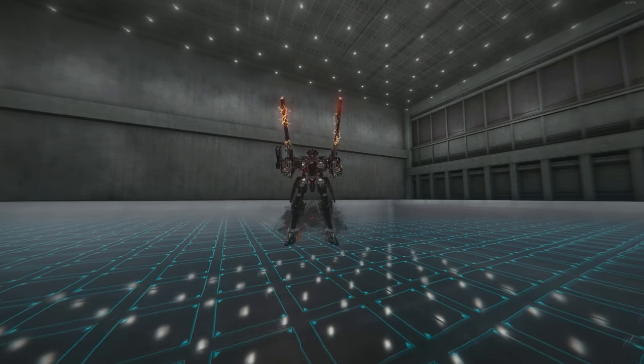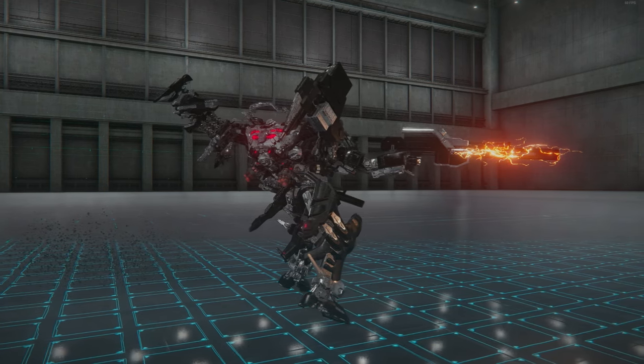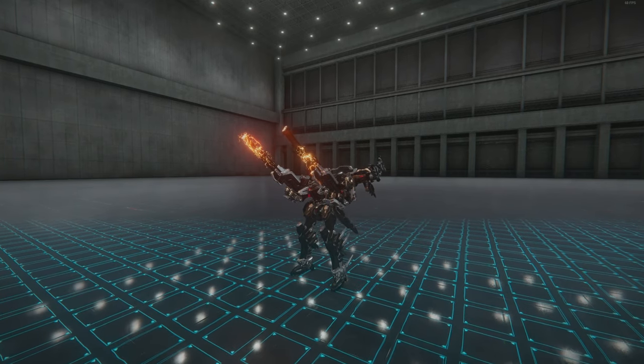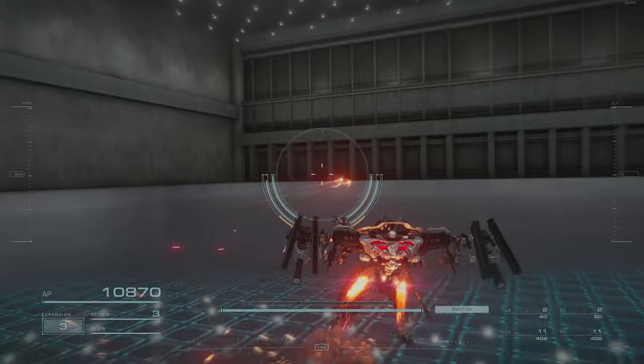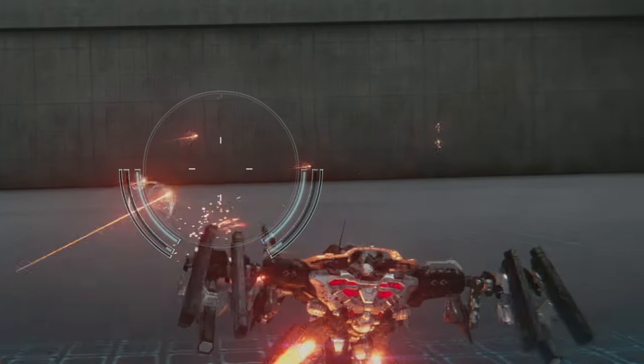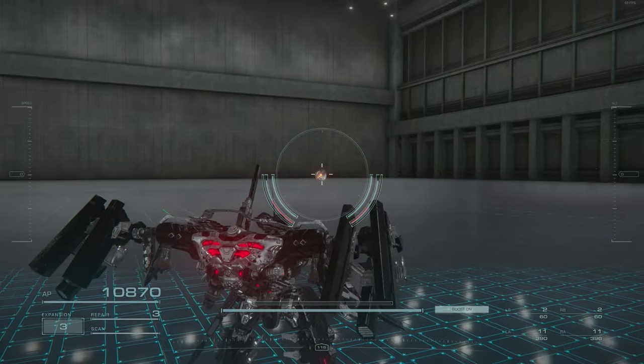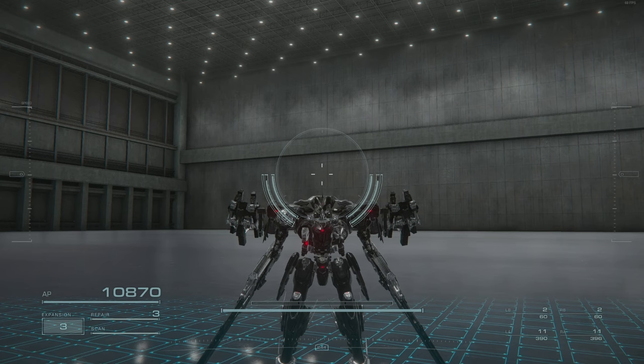Well, good day people of YouTube and welcome back. The next weapon up on the weapon showcase is the Curtis — a very solid, very flexible linear rifle. This thing sports a pretty decent fire rate, as you guys can see. It also does have a charge shot which does some pretty good direct damage. That is pretty much it, however.